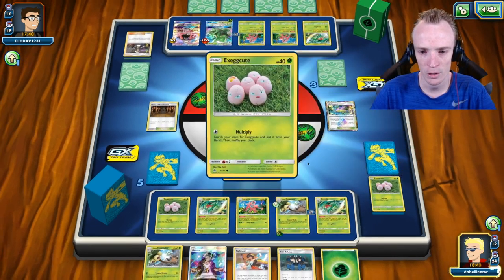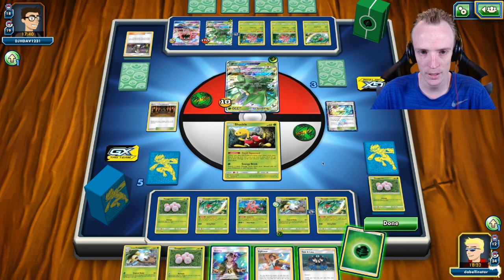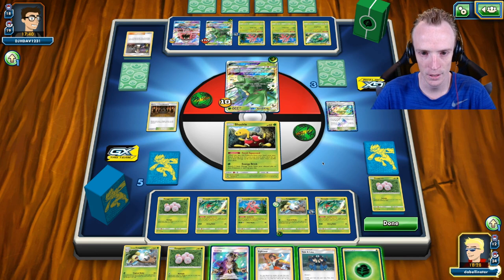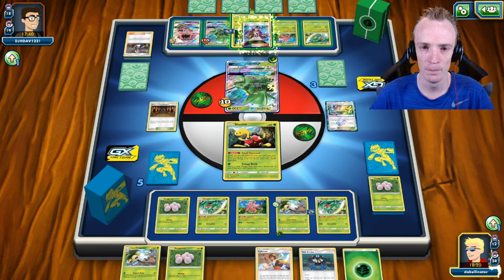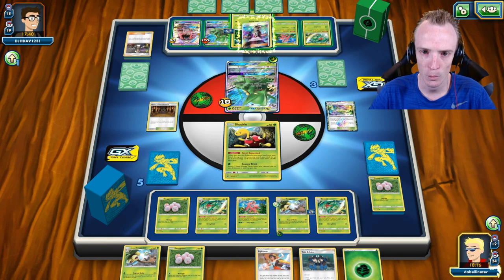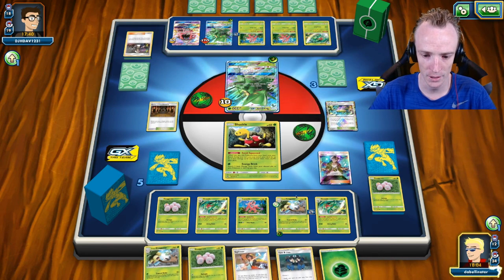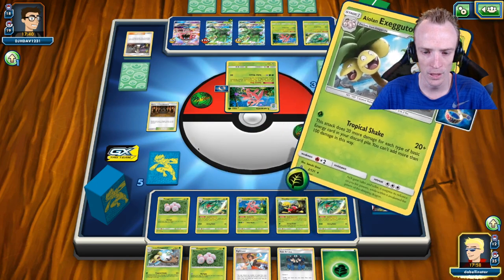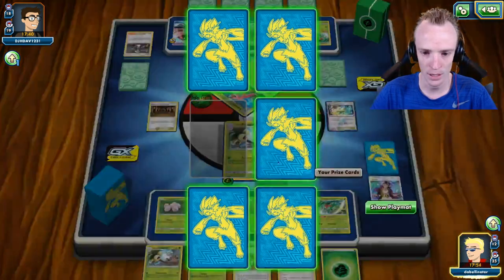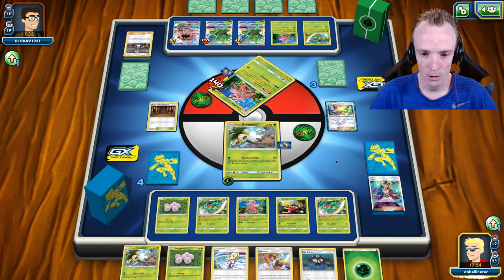Going after Lurantis gets me one Prize card right now, but it stops him from one-shotting — he has to two-shot from there on out. That could buy me turns in the long run. I'm going to hold on to that Grass Energy because I don't want to run out of Energy resources. So we're definitely Guzma-ing — it's just what do I actually bring into play. Two Prize cards right now puts me to three, but taking out the Lurantis means he has to go for two-shot kills, buying me a turn. Change of plans — going after the Lurantis, not taking the two Prize cards. He's no longer in one-shot territory.